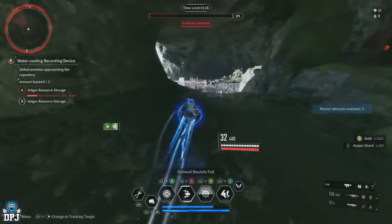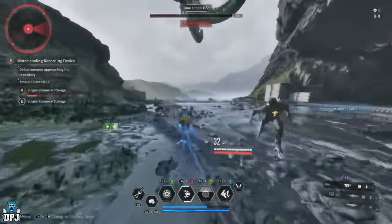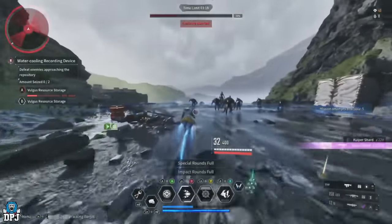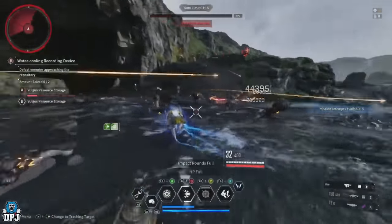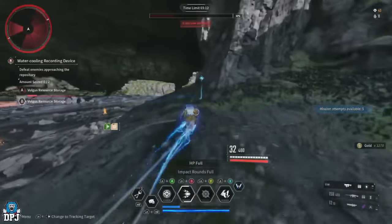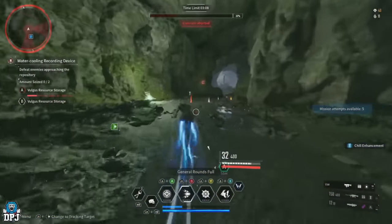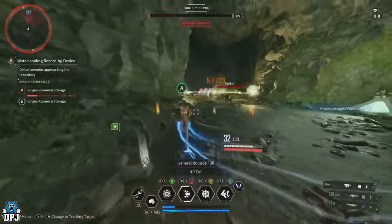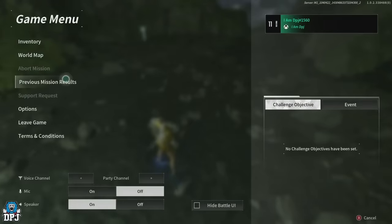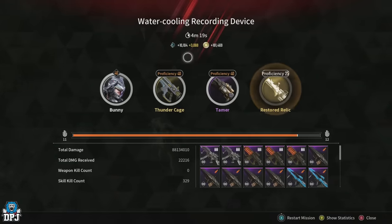Going off what I can do solo, because I can run it in about 4 minutes and earn 10k per run, there are 15 four-minute runs in an hour. So you can earn upwards of 150,000 Kuiper Shards per hour doing this solo on Bunny. In a team I'm thinking you'll earn at least a third more on top, so probably around the 200k per hour mark quite easily. Again, this is without dismantling modules which you'll also earn in abundance.